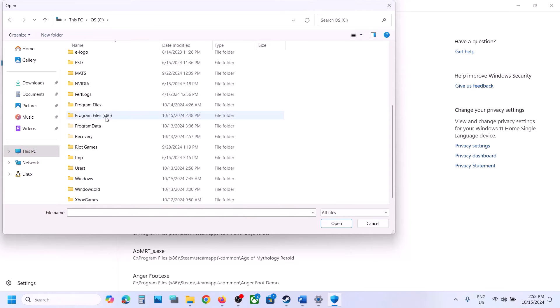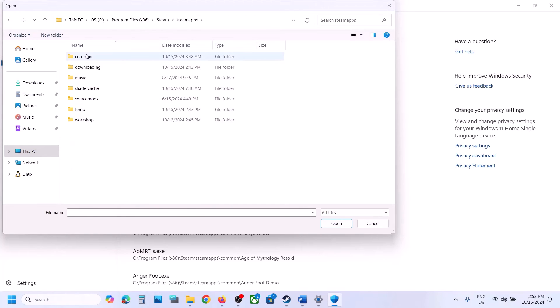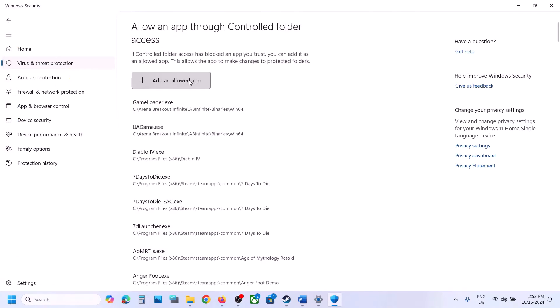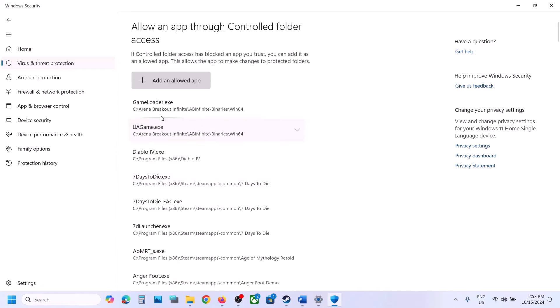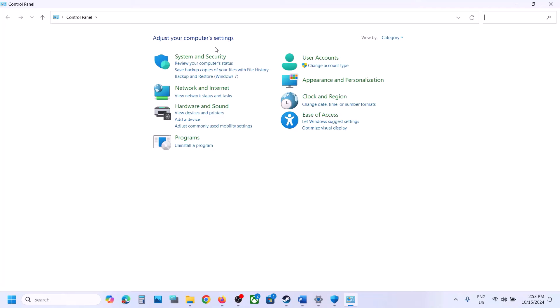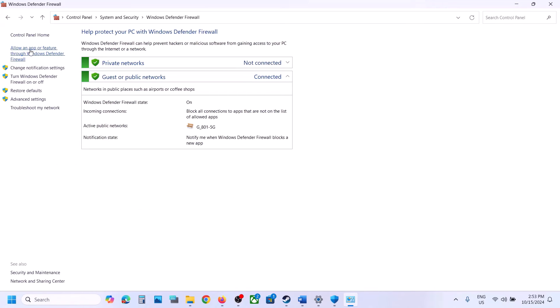Open the Steam, SteamApps, Common folders, select all the exe files, and add them. Also open Bin64 and add the New World exe. Once added, type 'Control Panel' in the Windows search box, go to System and Security, then Windows Defender Firewall, and click Allow an App or Feature Through Windows Defender Firewall.